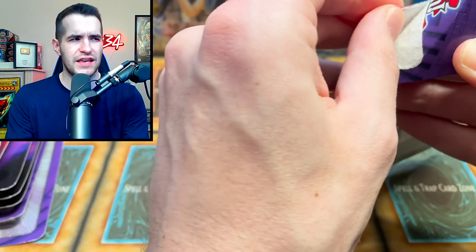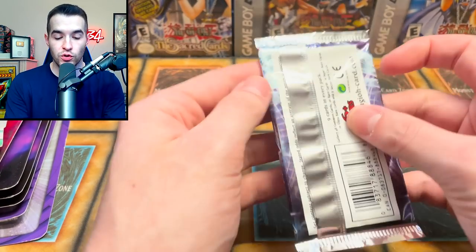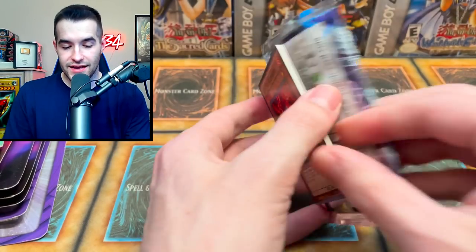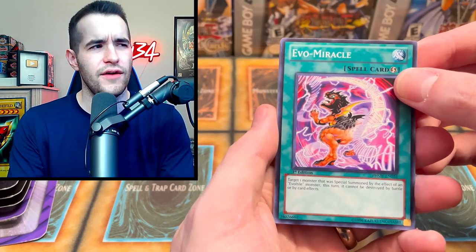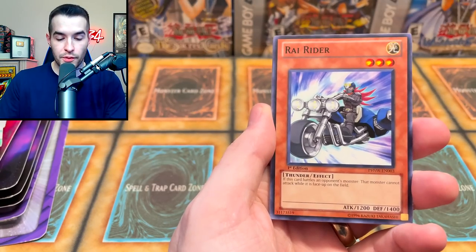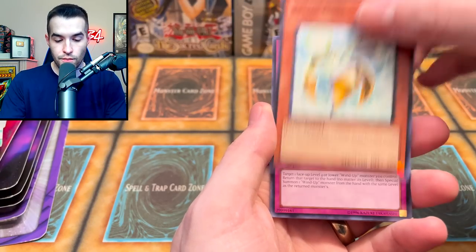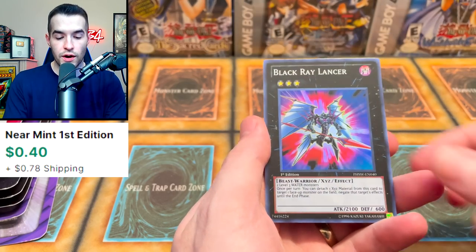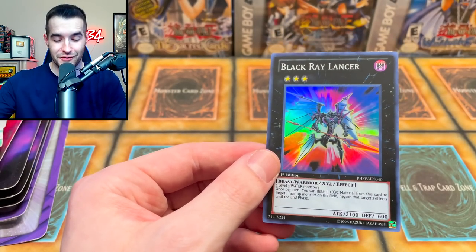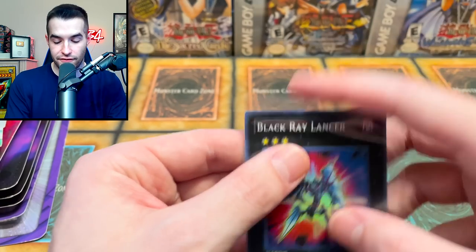Next up is Photon Shockwave, first edition. This could have a Ghost Rare Galaxy Eyes Photon Dragon — I still don't own one. We pulled Evo Miracle, Ray Rider, Photon Lead, Gephro, Vylon Ohm, Zen March, a Rabbit Dragon, Copy Knight, and a Black Ray Lancer Super Rare. We did the card trick perfectly — if we went one more we would have accidentally revealed the Super Rare. Black Ray Lancer is a rank three. Very cool.